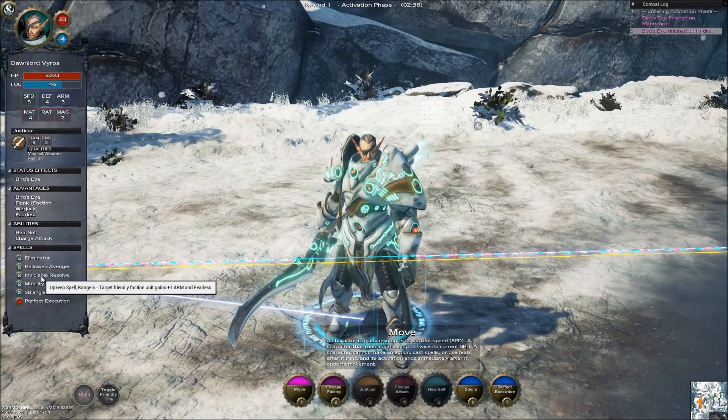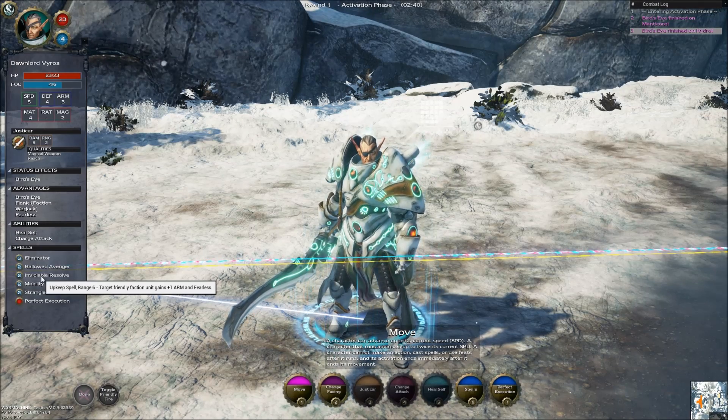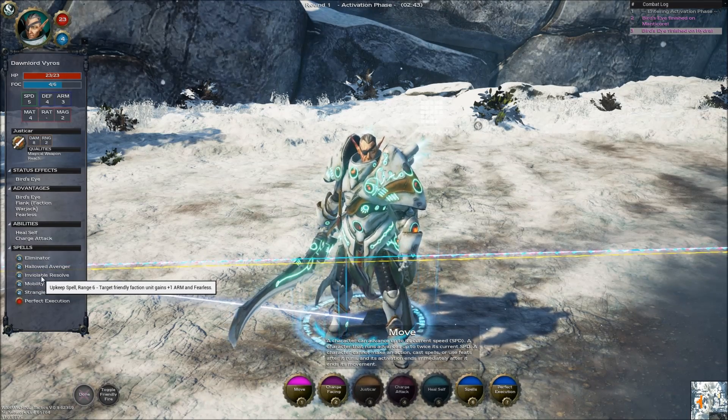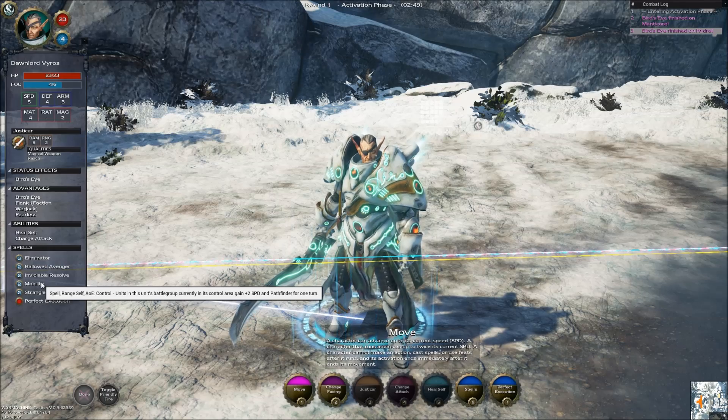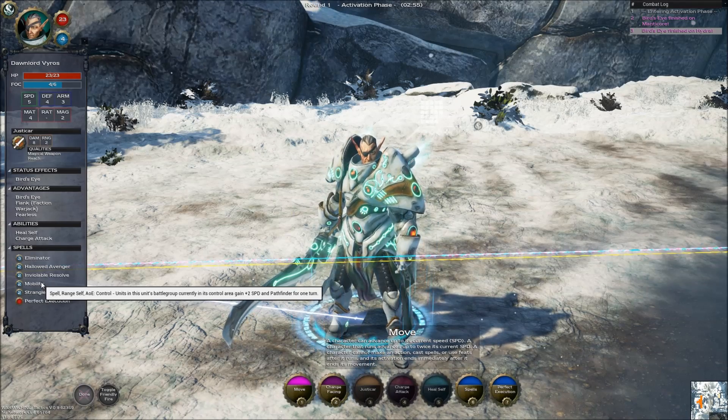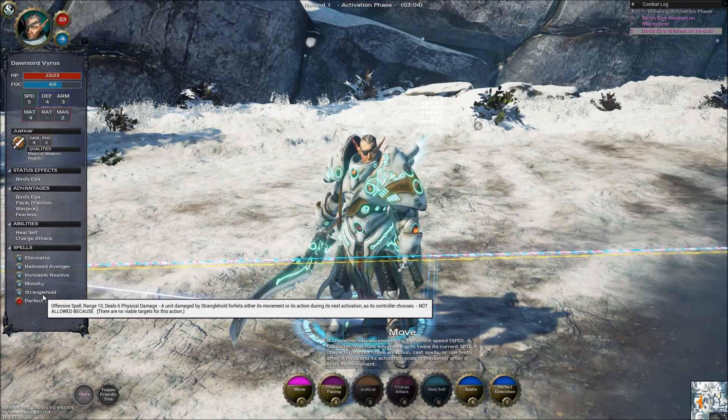Vulnerable Resolve - upkeep spell, range six. Target friendly faction gains plus one to armor and fearless. That's pretty nice. Mobility spell - range self, AOE control. Units in this battle group currently in its controller area gain plus two to speed and pathfinder for one turn. Pretty nice - I could have used that at the beginning there to run my jacks up and move an extra two squares.